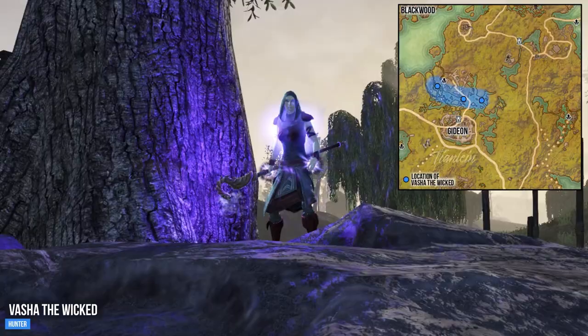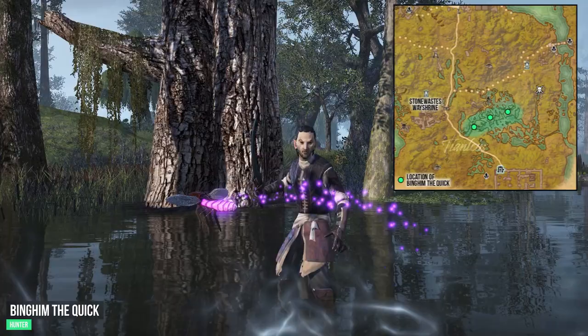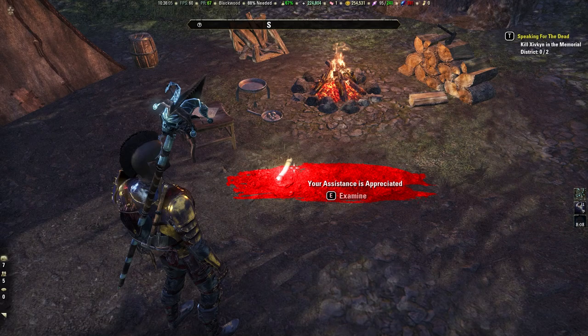Fylda the Vicious can be found in the hills west of Leorin. Rasha the Wicked can be found in the Swamps north of Gideon. And the hunter Bingham the Crick can be found east of the Stone Wraith in the Swamp.